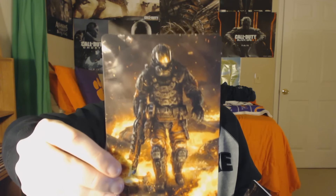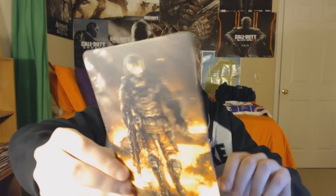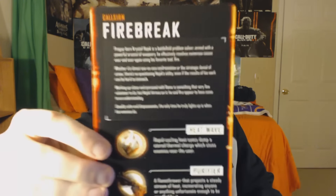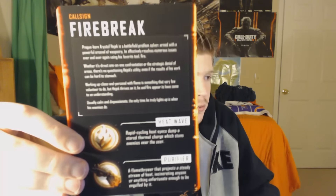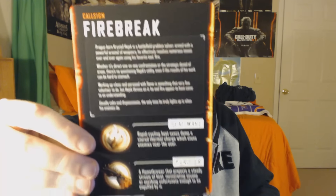As you can see, these are all the different characters and call signs that are in Black Ops 3. Here's one call sign - let's see what this is. This one is Fire Break! That's actually pretty cool. On the front it shows the character and on the back it shows a lot of information - it says call sign Fire Break and it has Heat Wave and what looks like Purifier, which is like a flamethrower ability.